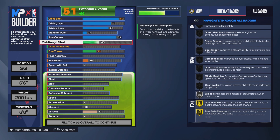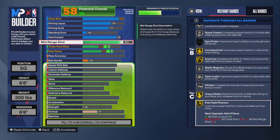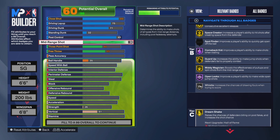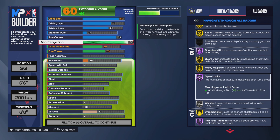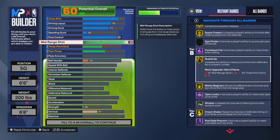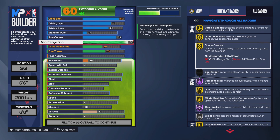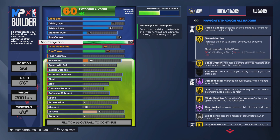For the shooting, you want to go with a 90 mid-range. That gives you Post Fade Phenom on Hall of Fame, and you get Whistle, Dream Shake, Open Looks on Hall of Fame, Mini Magician, and Guard Up on gold.